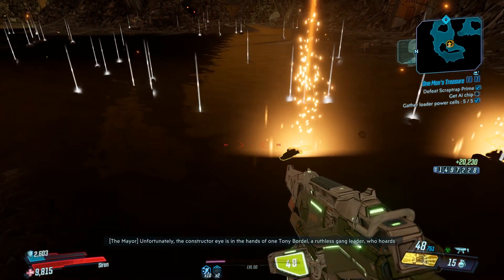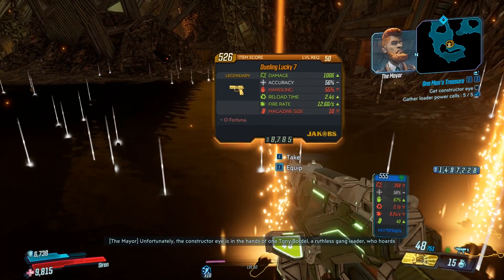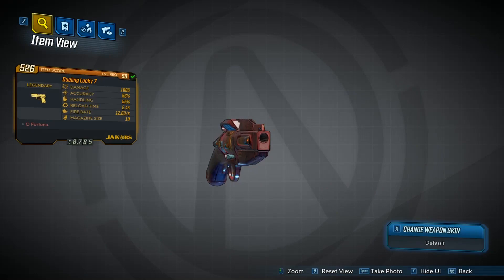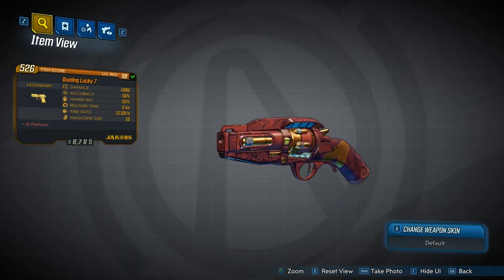As you can see on screen right now, there are a few other drops as well, which are just some new class mods that are really, really common in this DLC. So here we go — we've got the legendary Lucky Seven pistol.